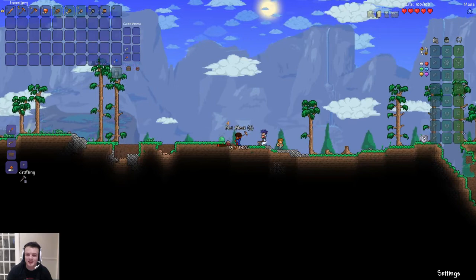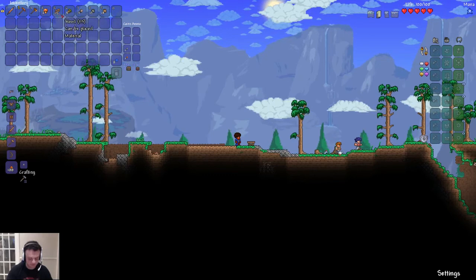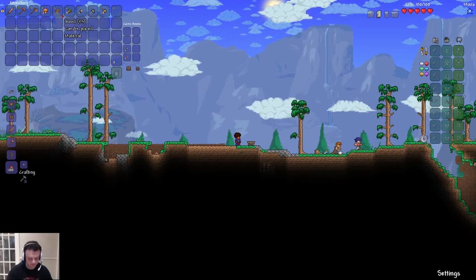A bunny! Kill it. Look at his head! Can I collect his corpse? Can I collect the bunny's corpse? No — you can walk over the stuff and it will loot it.